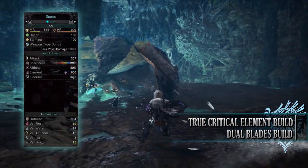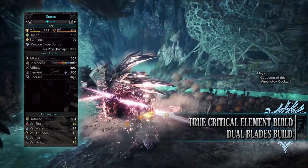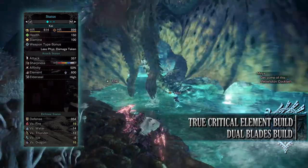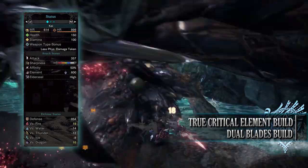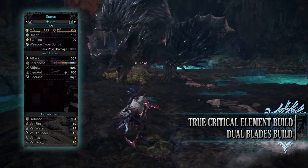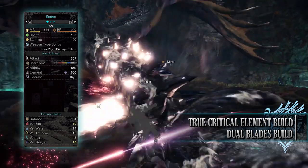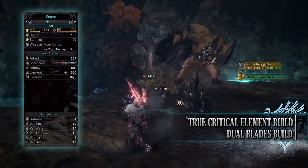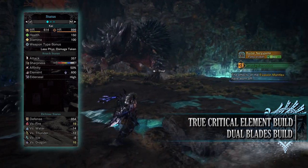If you've followed along you should have 150 health and 100 stamina, which will be 200 health and 150 stamina on a hunt with relevant consumables. You'll have an attack of 357 with white sharpness and 50% base affinity, easily 100% when attacking tenderised monster weak points. You'll have a Dragon elemental rating of 600 with high Elderseal, and a defence of 954 that is incredibly strong against fire and dragon but unfortunately weak to the other elements.